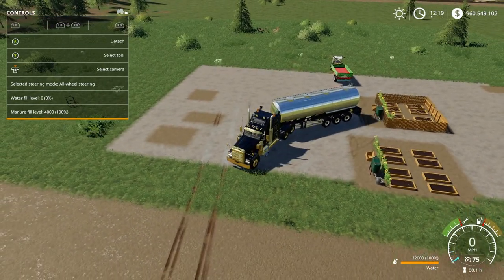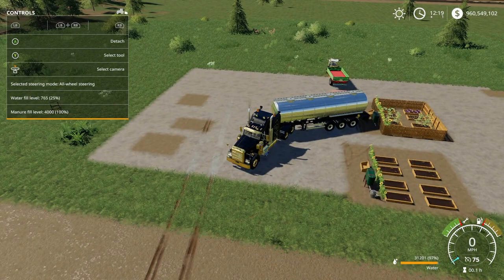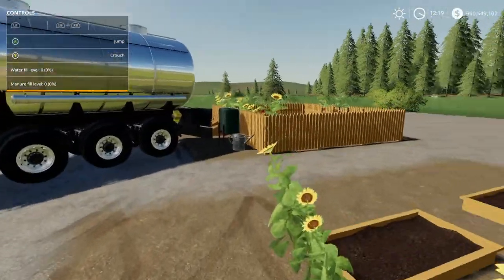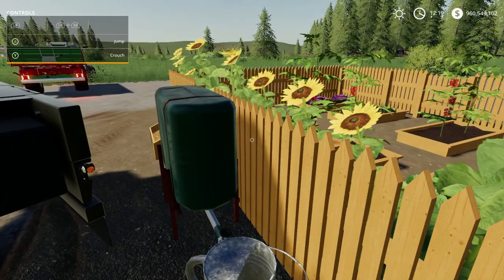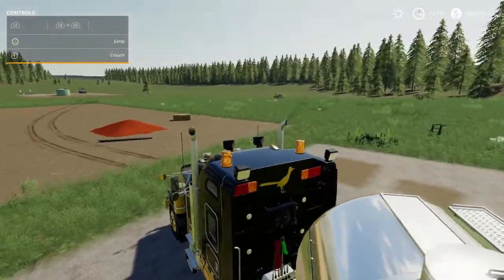There we go. Same principle applies — RB and Y — and it unloads the water. As you can see it fills up to 3,000. Before I did any of that there were no vegetables in there. Now the garden is actually full, so this will earn you some money per hour, which is good.